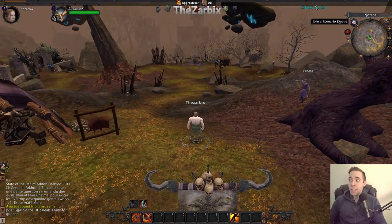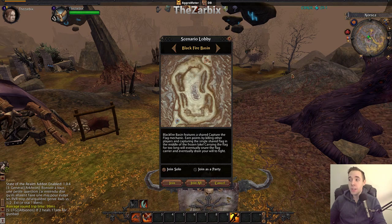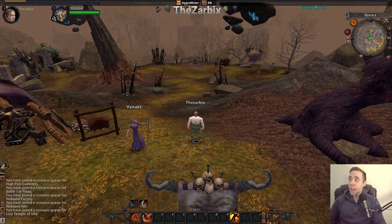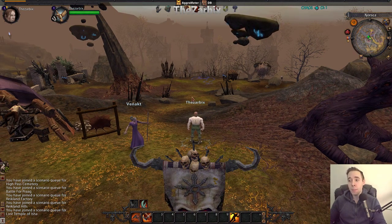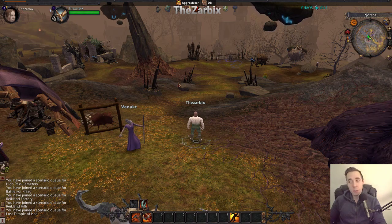Right after you get into the game, you can go right here into your upper right corner, hit the Join Scenario button, and click Join All. And right there you're in the queue to get into a battleground-type combat — that's the first thing.